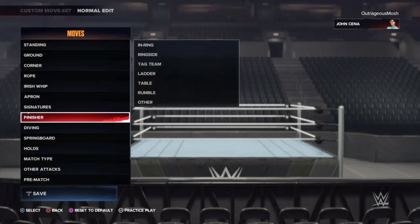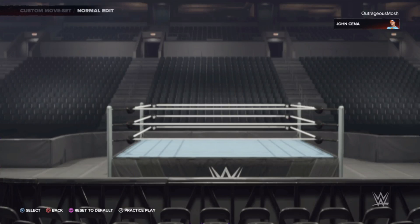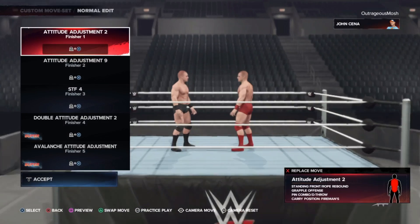In WWE 2K24, if you're wondering how to assign a super finisher, what you need to do is go into moves, go into finisher, and at the bottom of the screen it will have a button saying assign super finisher.